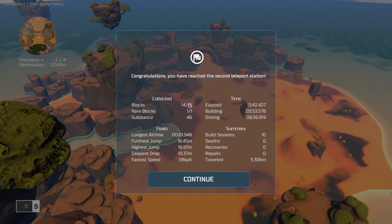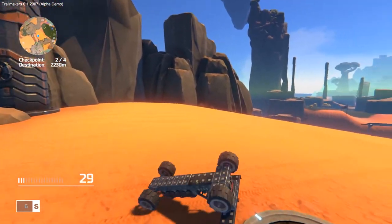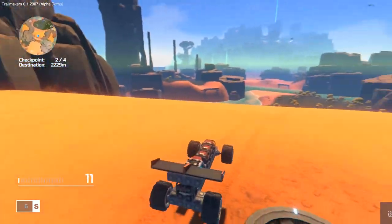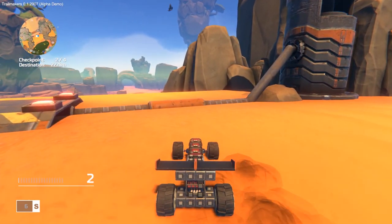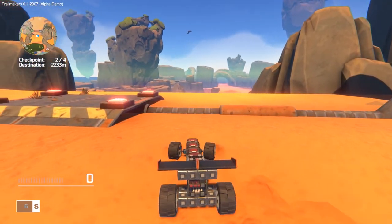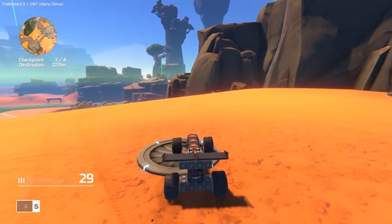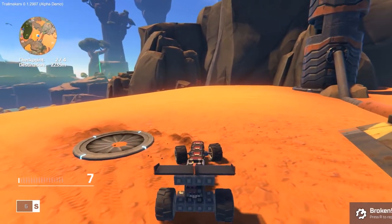We've got 14 out of 15 blocks - we missed a block somewhere. I really do need to go and find it but I don't know where it is now. This is going to be where I leave this video for today, but it gives you a little bit of an idea of what the game is all about. I will get back into expedition mode and get further through it in the next Trailmakers video. Flashbulb Games are doing a fantastic job - it's looking awesome so far. If you enjoyed this video, smash that thumbs up and don't forget to subscribe for more Retro Specs. Until next time, see you soon!